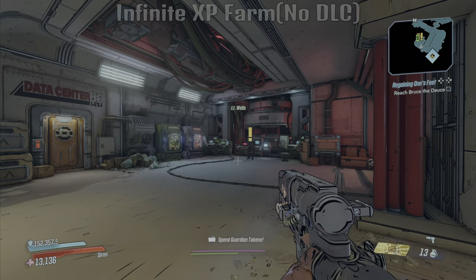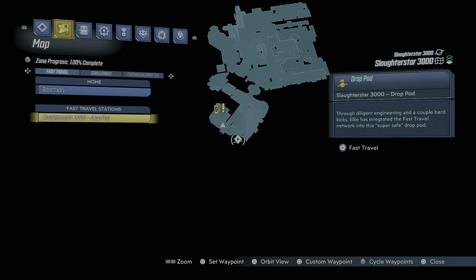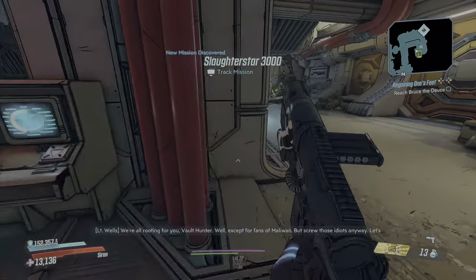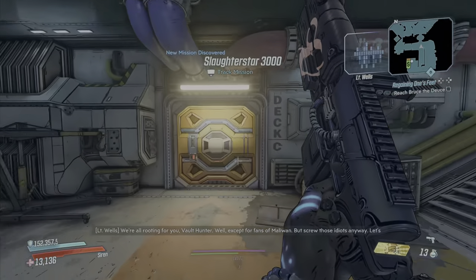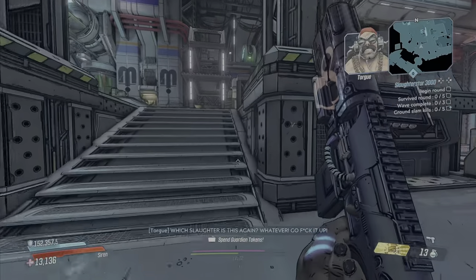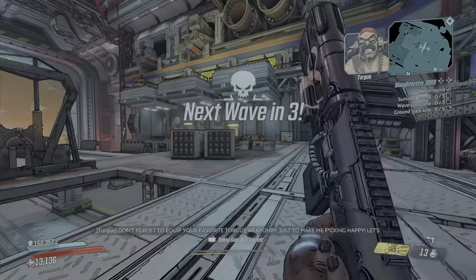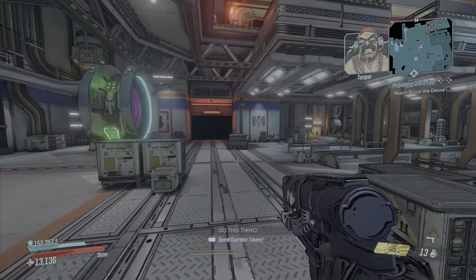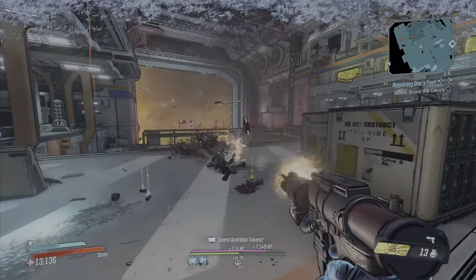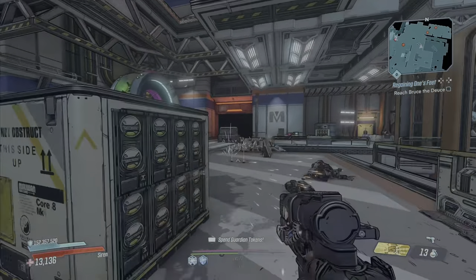The next XP farm is going to be the Slaughter Star 3000. Make your way over to the Slaughter Star 3000 on the drop pod, spawn out here, make your way to this guy, and accept this quest from him. Come around to the door he's going to open up. This is a really good way to get XP — run in here, be on whatever difficulty you want, press this button and enemies will start spawning in waves. You can redo this as many times as you want. Keep in mind the enemies get harder and harder, but you also get more and more XP.